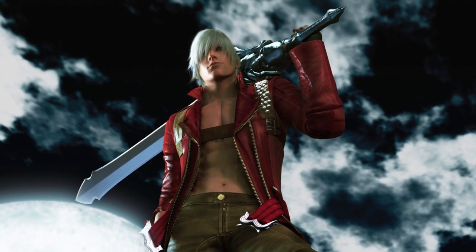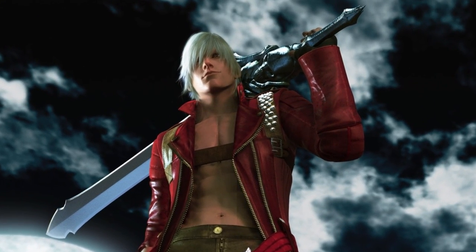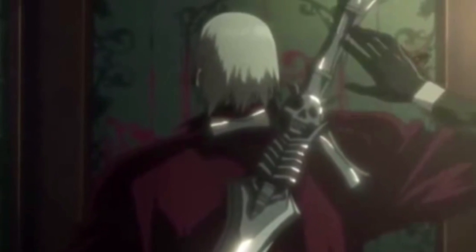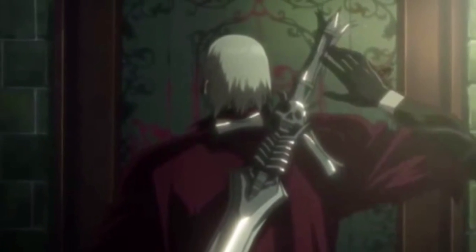It became Dante's trademark sword in the series, given to him as a keepsake from his father. Later on in the third game, it would impale him, and once it got a taste of Dante's blood, it had awakened and gave our hero the ability to use his latent power — Devil Trigger. Talk about inspiring teamwork.